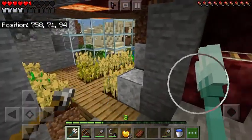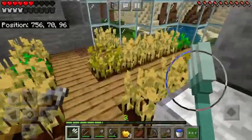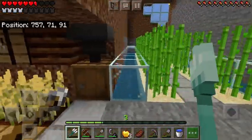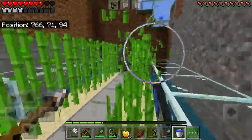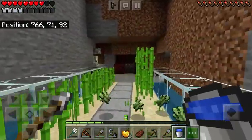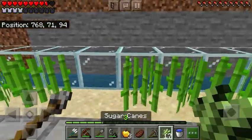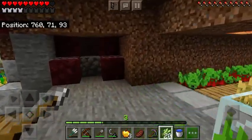Moving on up here, we have crops. I need to harvest them soon — they're basically all done. We have sugar cane. I'm going to upgrade this to an automatic farm soon, but for now I'm happy to do it manually.